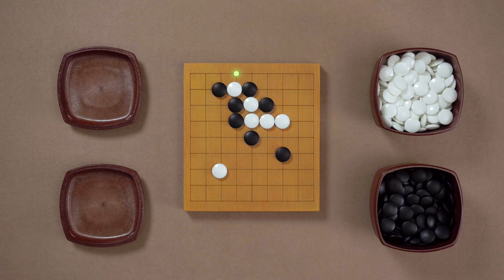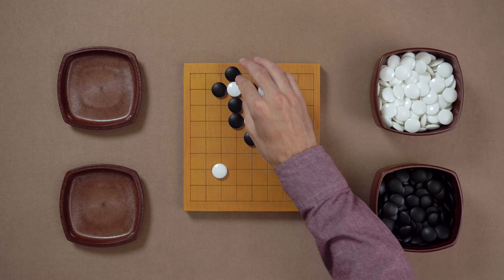This puts the White stone on the second line in Atari, and as we learned from the first game there is really no way of saving it. So how should White continue? If it's impossible to save the stone, the best White can do here is to give it up, and White captures this Black stone.